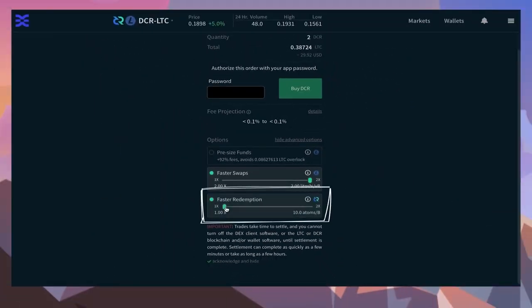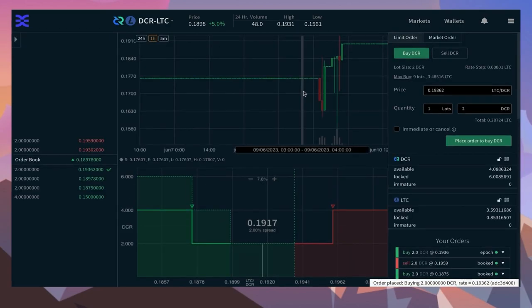For fast redemption, the same issue is true for the redemption part of the atomic swap — raising the fee is useful during times of congestion. In this case, there is no need to raise the rate because the DCR blockchain is not congested, but it will need to be considered in the next trade when buying some Litecoin. With fast swap activated, we'll settle the order. On the Litecoin chain, this increase in fees is still only a fraction of a penny.